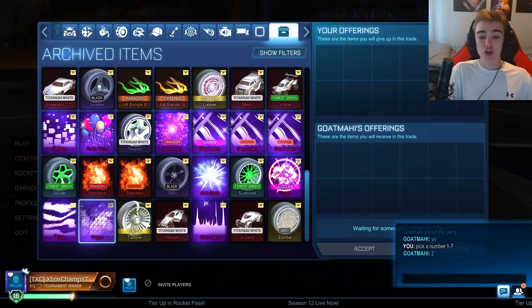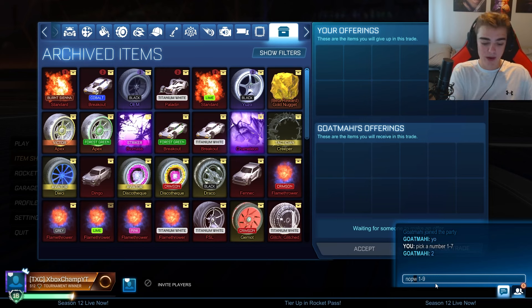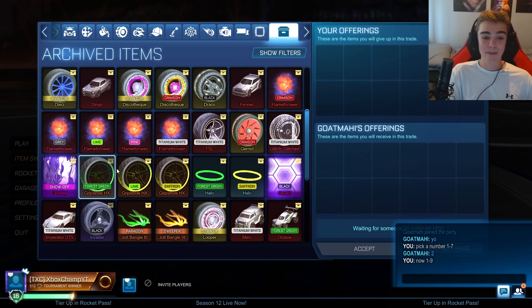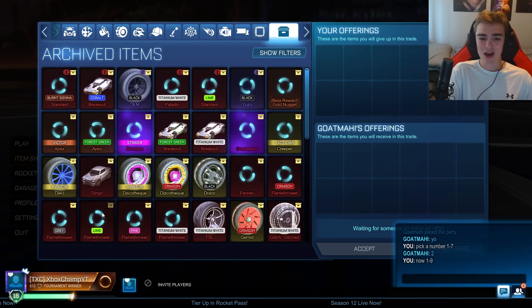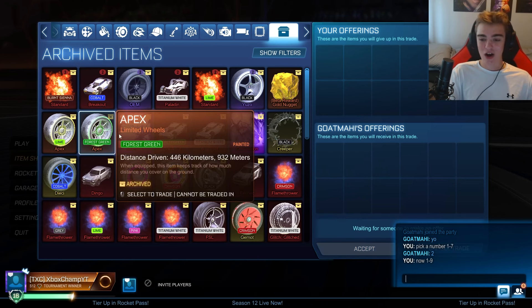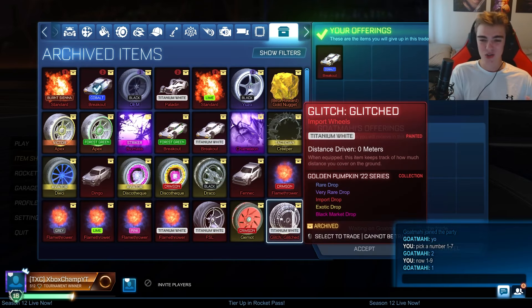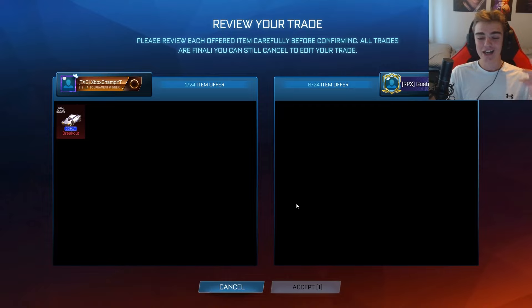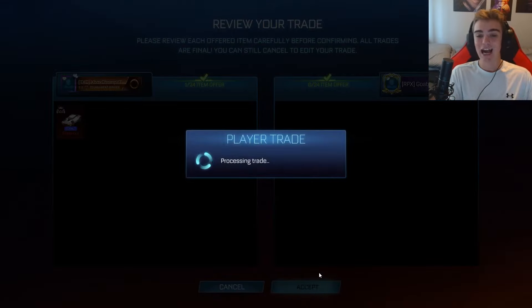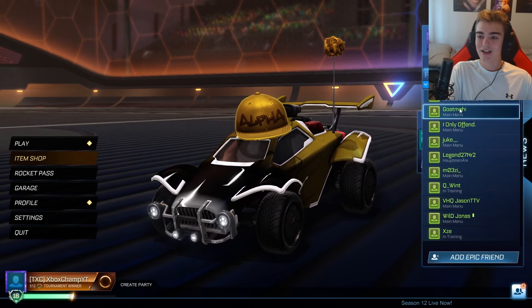Forest Green Apex are pretty decent. Now 1 through 9. Apex Invader not worth much. Crimson Standard — that's probably one of the best items in there. He put in a blueprint. He said 1 — Cobalt Breakout. Bit of a stinker, I'm going to be completely honest, not ideal. You could trade it up or sell it for 50-100 credits. Not worth too much, especially compared to that Crimson Shattered we had before. Of course it is going to be a game of luck — you can get the worst item, you can get the beta nugget. It depends on your luck.